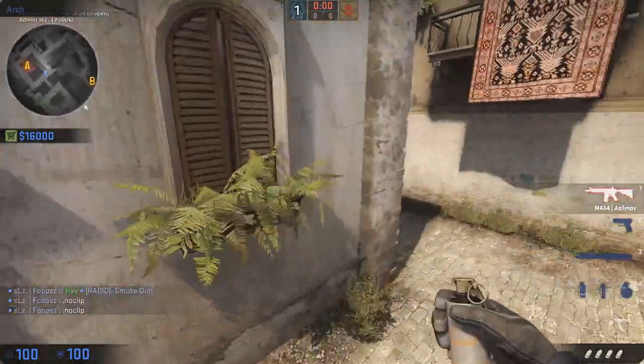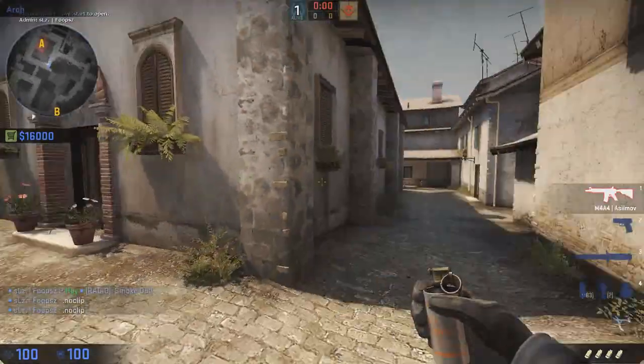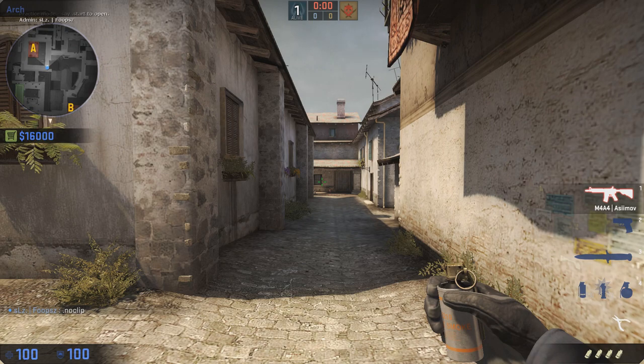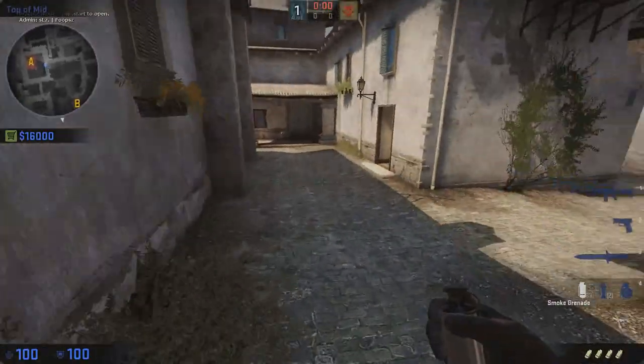That is all the smokes for A-site on Inferno. I'll do another video showing B-site smokes. Hope you guys enjoy this video — leave a like, comment, and subscribe, and tell me if you want me to do more CS:GO tutorials and tips. See ya.